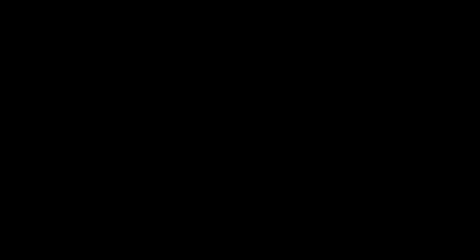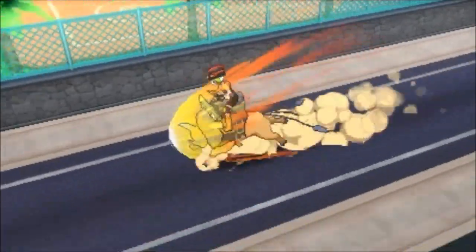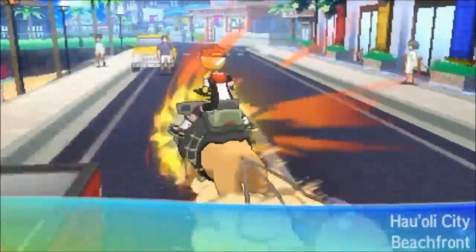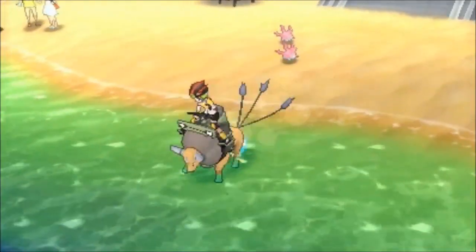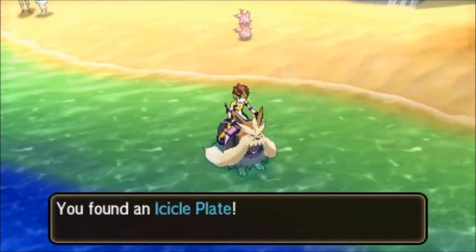We're going to head right out of the trainer school and head over into the other area. Straight into the beachfront — we're going to go down here, and this one's going to be right here: the Icicle Plate.